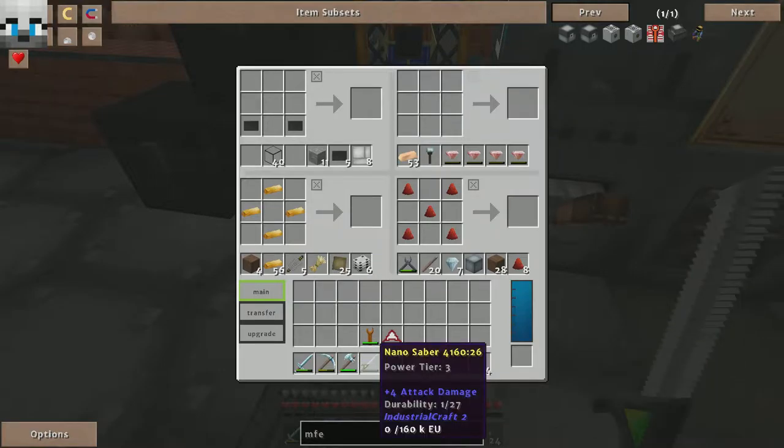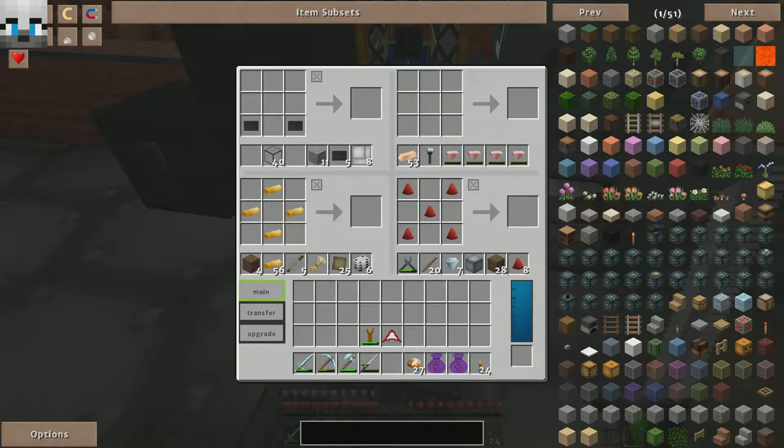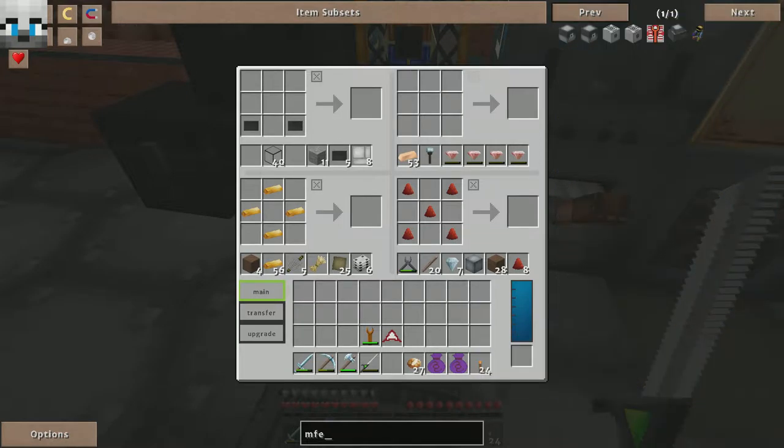There we go, finally got a nano saber — I love these things. Anyways, let's get on to making the actual MFE first.